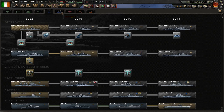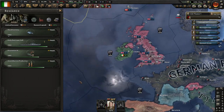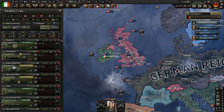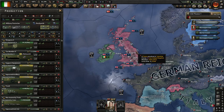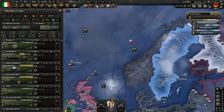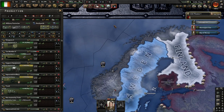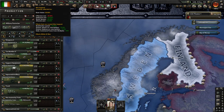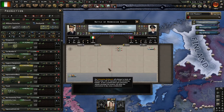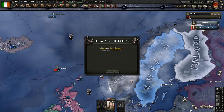Now to get evil gunnery. On second thoughts, getting aluminium from the Soviet Union wasn't a good idea.